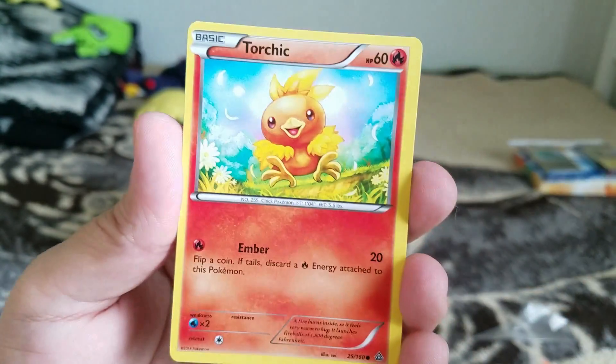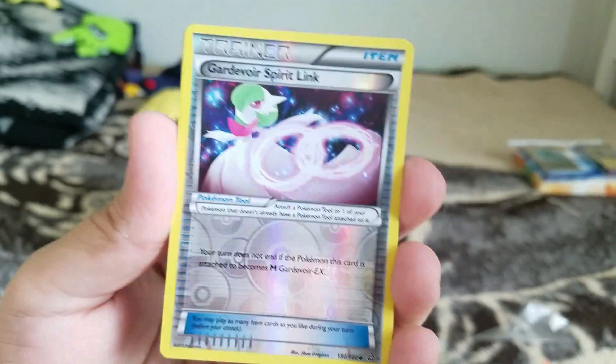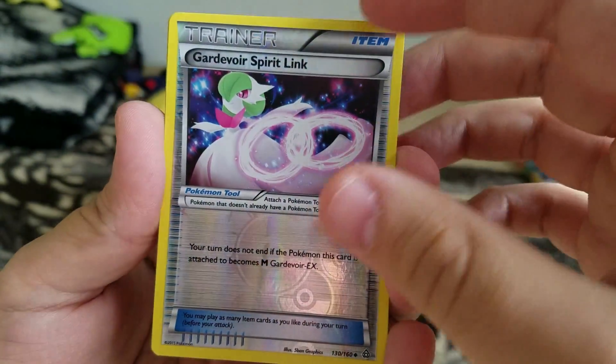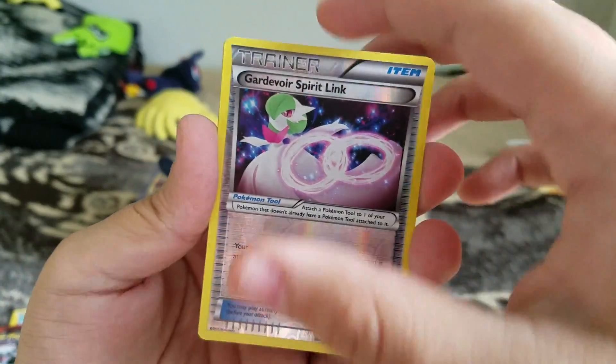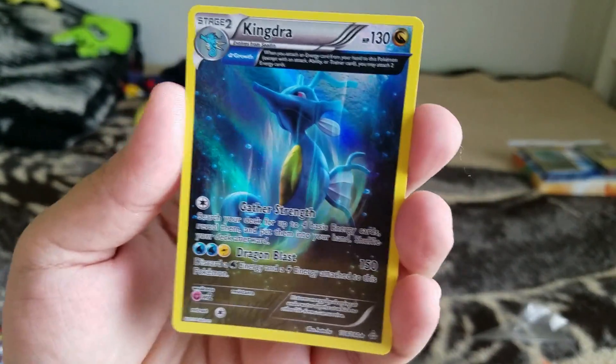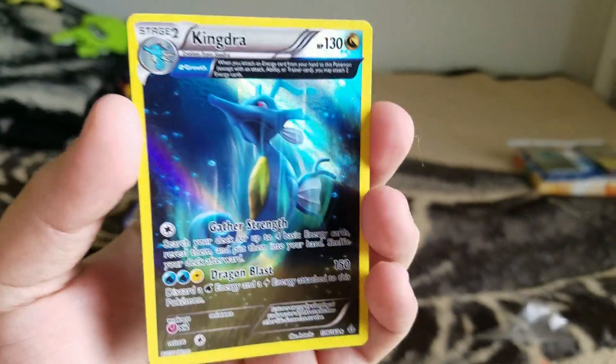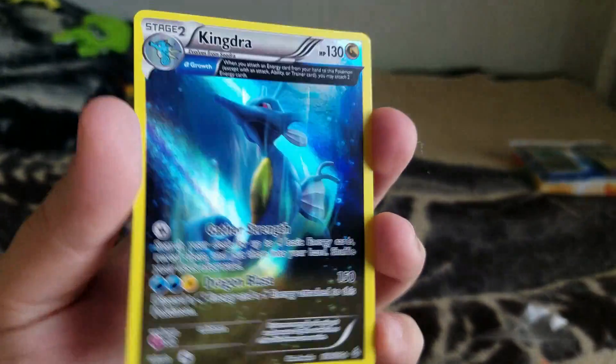Let's see what we're going to get. Torchic. And then the next card — we have a Reverse Holo Gardevoir Spirit Link. And the last card is going to be... whoa, that is nice. It's going to be a Kingdra. Full holo. I forgot what they call these cards — the ones with abilities.